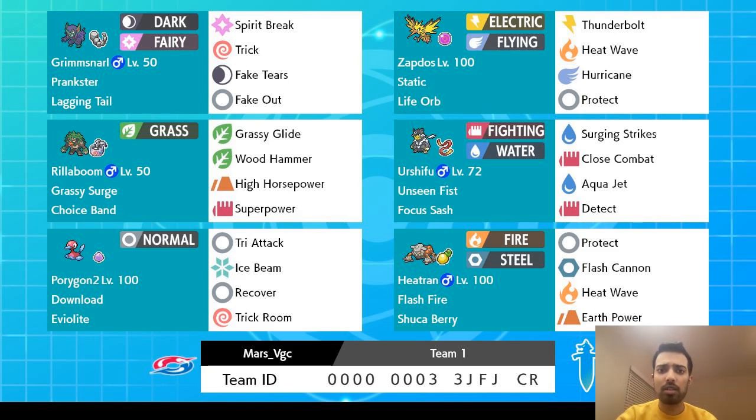So what can we take away from this? Zapdos is undoubtedly a fantastic Dynamax target — it has good bulk, great coverage, and one of the most powerful Max Airstreams in the format. With Fake Tears support, it can tear through teams, making Grimmsnarl a natural partner. Lagging Tail is a legitimately good form of speed control, and Zapdos usually only needs one Pokemon incapacitated to run through a team. Furthermore, Trick makes the two biggest Trick Room setters in this format a lot less bulky, often enough for Zapdos to power through them. However, this team is very reliant on that partnership — if your opponent has something you can't power through with Zapdos, you often have to play a much more reactive game or base your entire gameplan around Heatran, neither of which are nearly as strong.